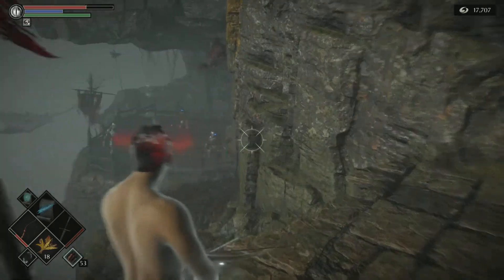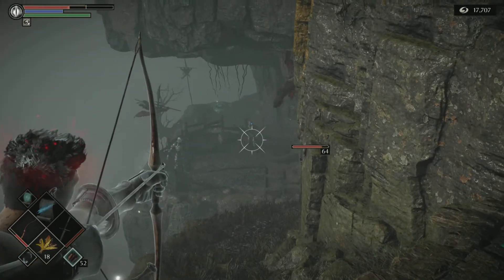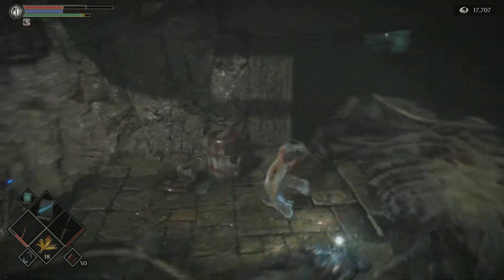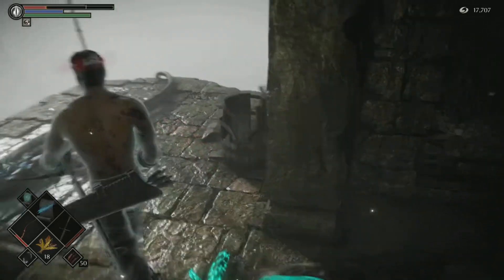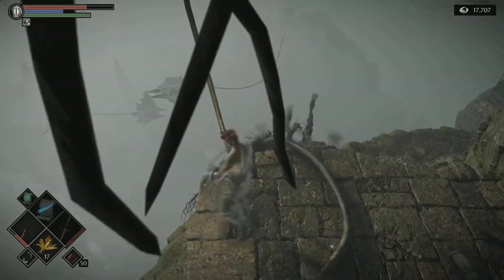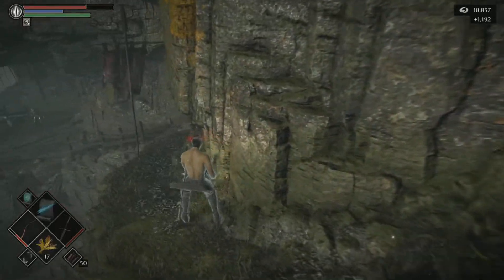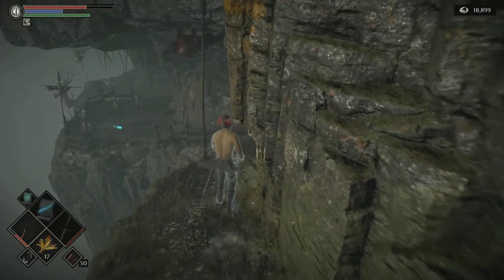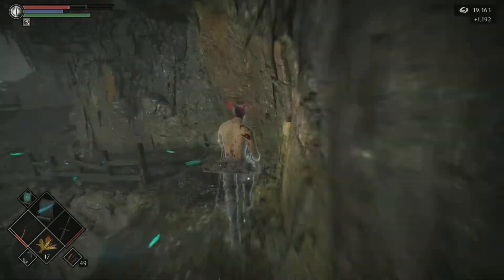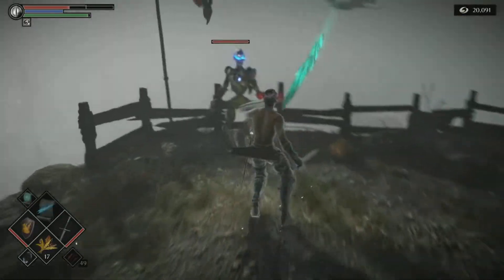We are going to keep it quick. This is the toughest bit of this level where you have got the flying stingrays shooting at you and these guys coming at you. So we are just going to try and get this guy to go off the cliff. There he goes, he is gone. And the second guy normally goes off as well. There you go, he is gone as well. Now we can use our sword to get rid of this guy.